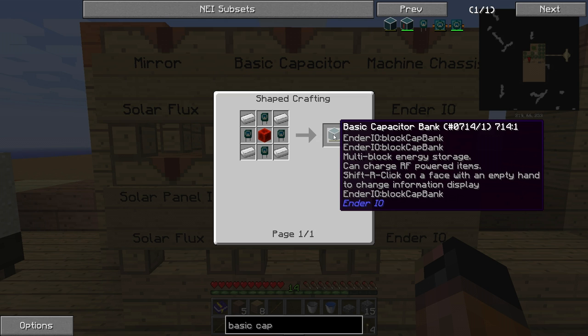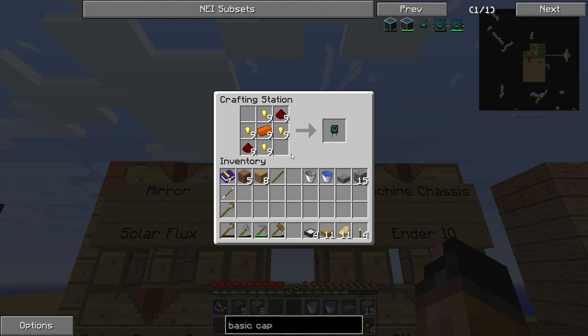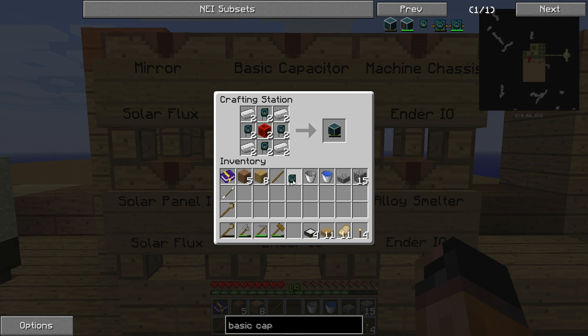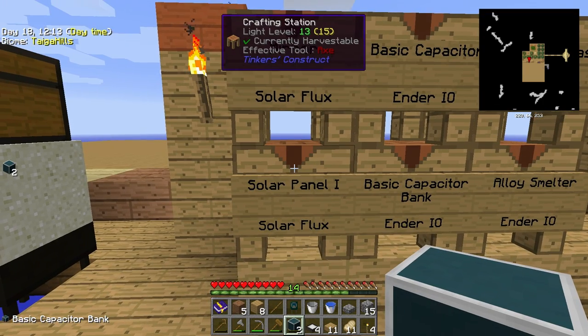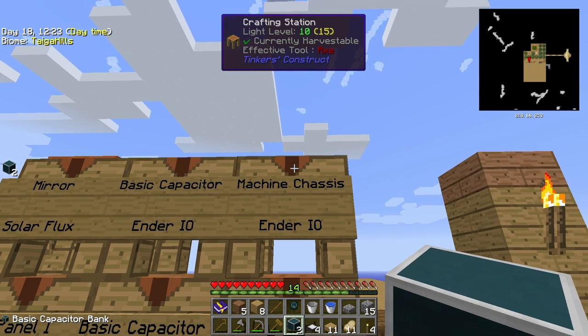You can see the statistics: multi-block energy storage, can charge RF powered items. Shift click on a face with an empty hand to change information display. And this will store one million RF, so it's plenty. With this recipe we're going to make the capacitors, and we need nine of those — eight are for the capacitor bank itself and one is for the next item. The Solar Flux solar panels produce RF, of course — it's kind of a standard unit of measure for power.